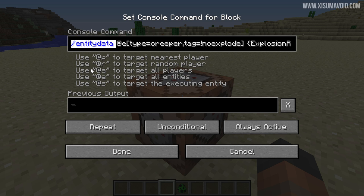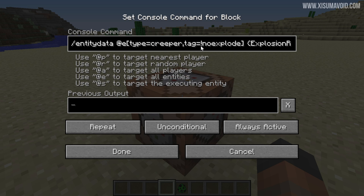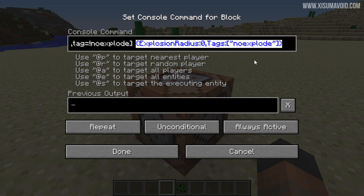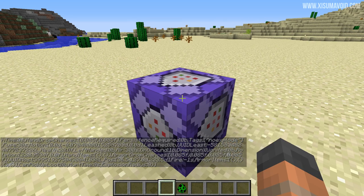It is an entity data command, meaning it's going to target a particular type of entity — that entity being a creeper that doesn't have the tag 'no explode'. Then it's going to change the properties of that creeper: it's going to change its explosion radius to zero, meaning it won't blow up any blocks, and then it's going to tag it with 'no explode' so this command won't tag the same creeper over and over again.